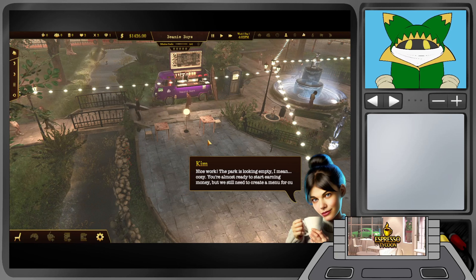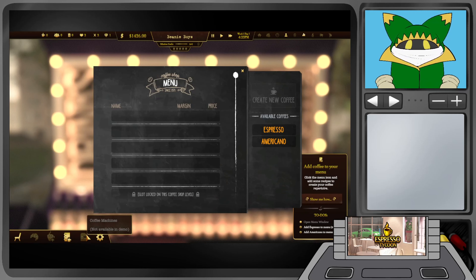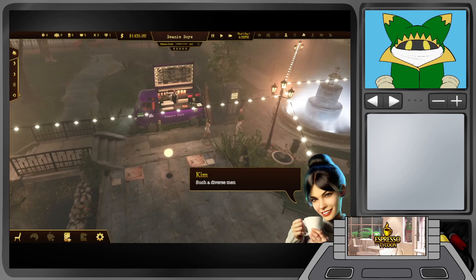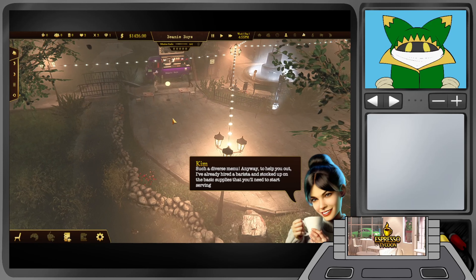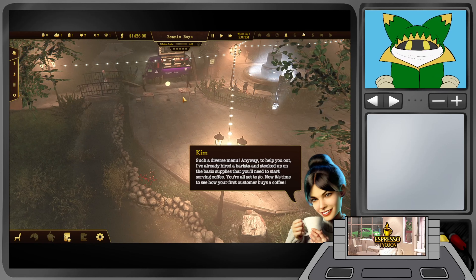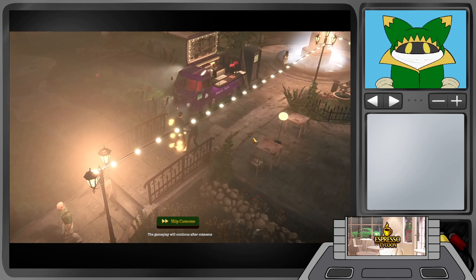Opening the menu. Adding espresso and Americano to the menu — I just drag them across. Such a diverse menu. Kim says: 'To help you out, I've already hired a barista and stocked up on the basic supplies you'll need to start serving coffee. You're all set to go. Now it's time to see how your first customer buys a coffee.' First customer arrives — the bloom lighting makes it hard to see what's going on.